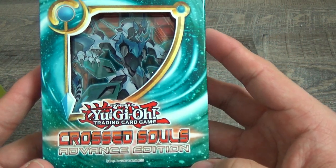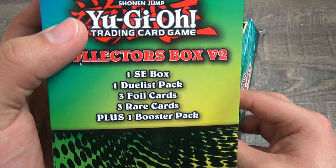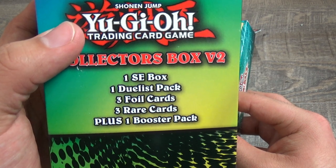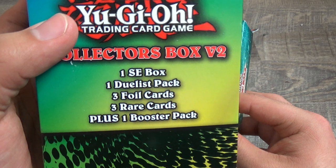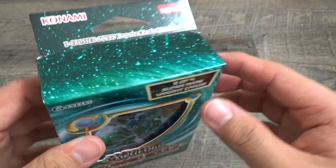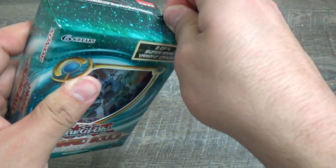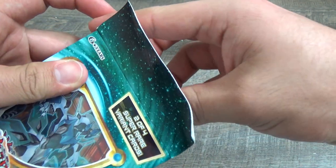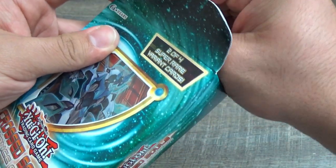And then Cross Souls. So this is our SE box — we get one SE box, one duelist pack, three foil cards, three rare cards, plus one booster pack. So I guess this is our booster pack. Would have been nice to get a starter deck Yugi and Kaiba, but that's impossible — but you know, we can always pray.